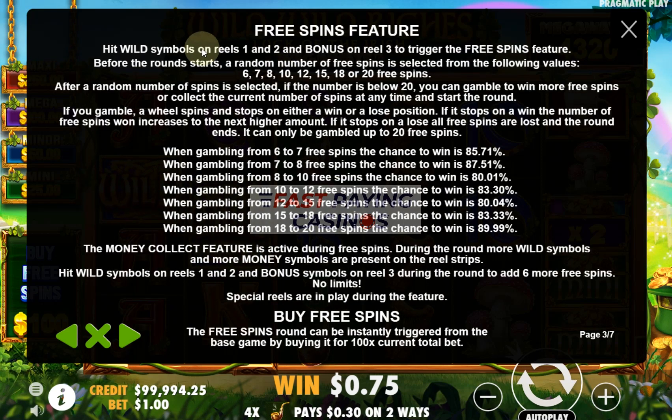The free spins are triggered by wilds on reels 1 and 2 plus the bonus on reel 3, and they give you a random amount of 6 to 20 spins. You can gamble from 6 to 7, 7 to 8, and so on, with odds in excess of 80% each time if you don't buy the feature. The money collect feature stays active during free spins, and the enhancement is that you get more wild symbols and more money symbols on the reels, giving you a better chance of winning money values.